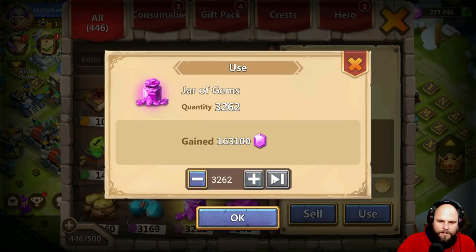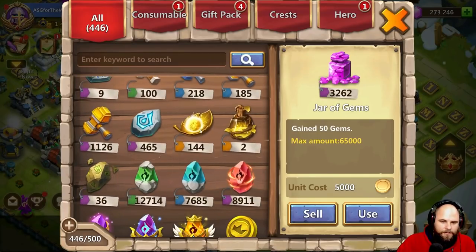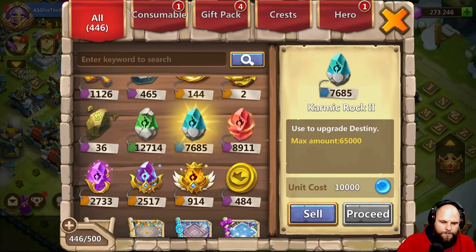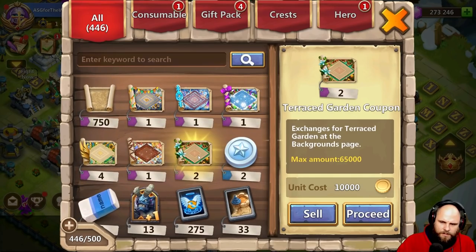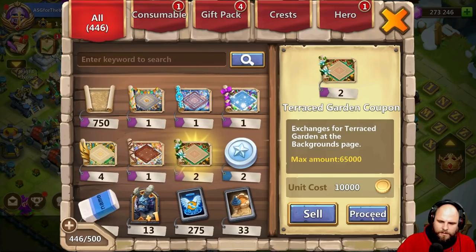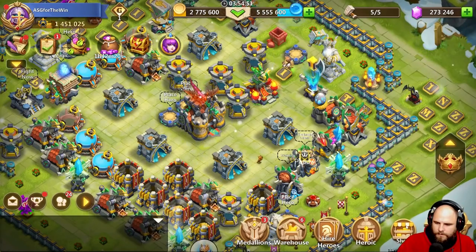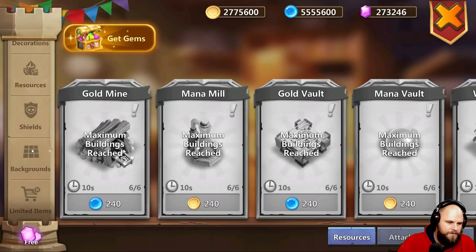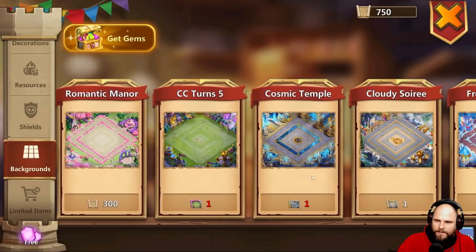We have 163,000 gems sitting right there — 44,144. Is there anything we can use? You got this garden — proceed. Okay, it doesn't want to proceed. Let's look at the garden.